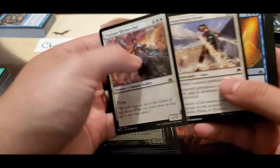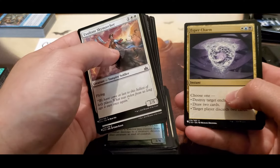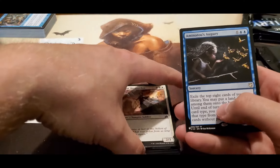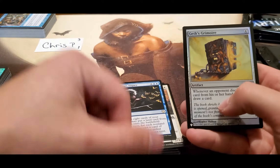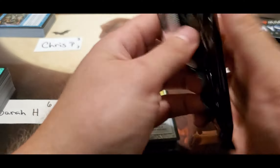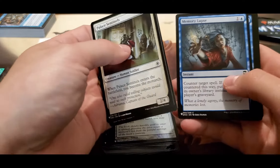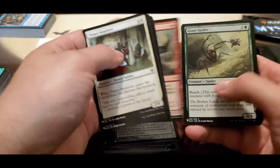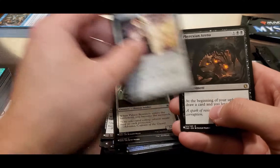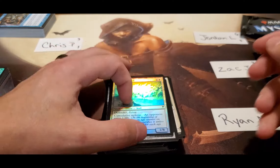Still needing some good stuff guys - this box is not much better than the last one. Really needs to turn around. Extract, Eater of Days as the rare, Augury, and foil Grimoire. Starting to disappoint in these last two videos - not used to these boxes, all of them I've had before have really put out some value. Search for Tomorrow, Peace Strider, Tower of Eons, Phyrexian Arena, and the foil Wall of Shards. Two packs left.